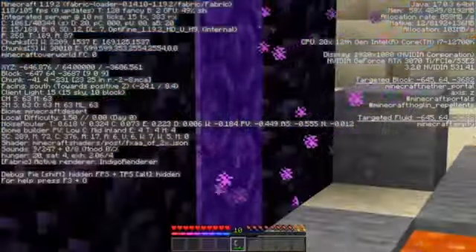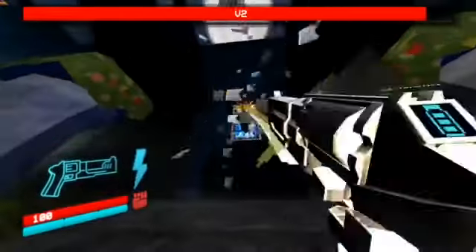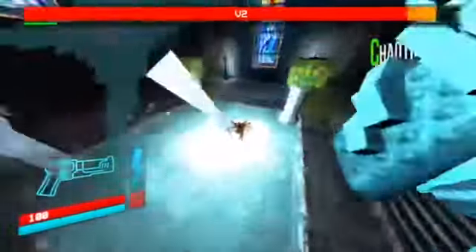But if you actually run up to the portal at a very specific angle and then as you go in you keep holding W — I have no idea why this works — as you go into the nether you get clipped directly into the v2 boss fight, which will save you at least two minutes.